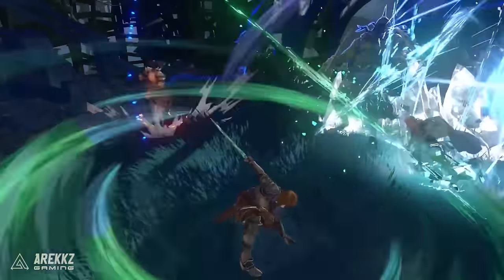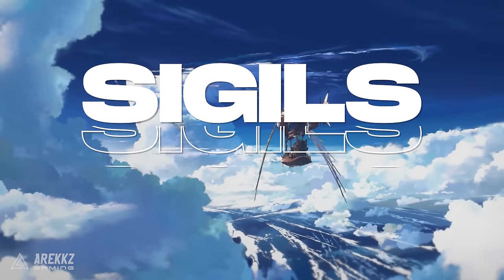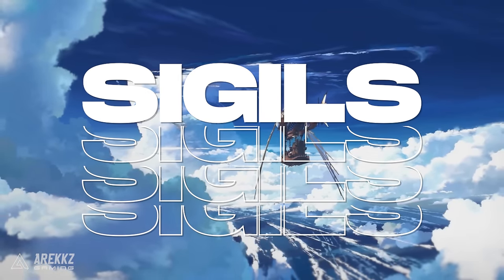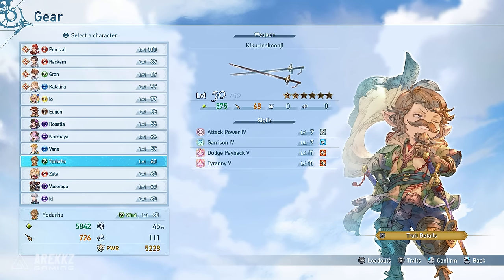So let's go through it, and tell us in the comments which characters are you currently maining and building. First, let's get you a basic understanding of these sigils. These are like equippable gear pieces that enhance your character by giving them various traits. Traits are basically like perks that increase your attack, your defence, your dodging and more.